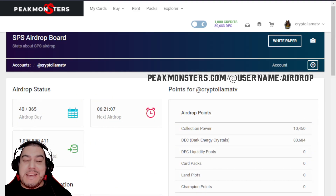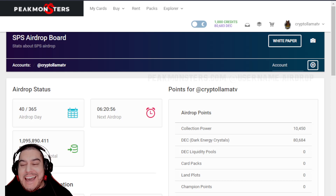Another one from Peak Monsters — this is a no-fuss snapshot of everything pertaining to your airdrop rewards. It can show you when your next airdrop is coming, the amount of SPS you have, your daily airdrop value, your monthly airdrop value, and all the rest — it's all packed in here on one simple screen for you to check out with ease.